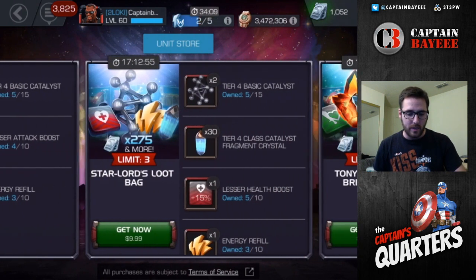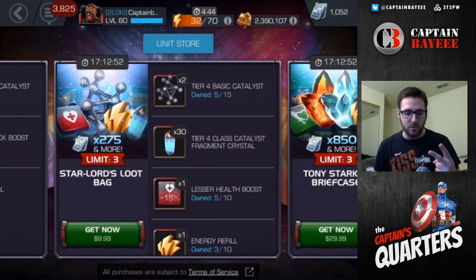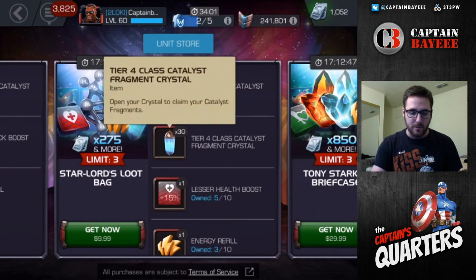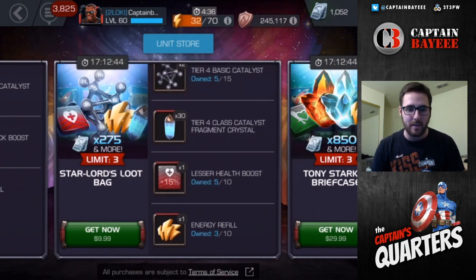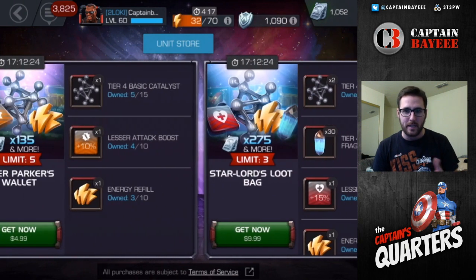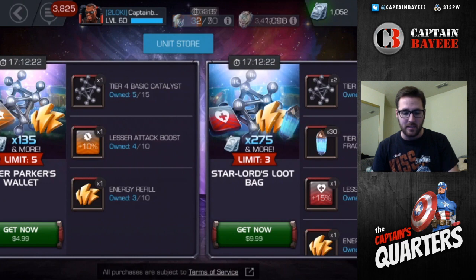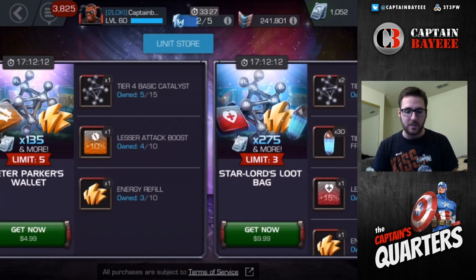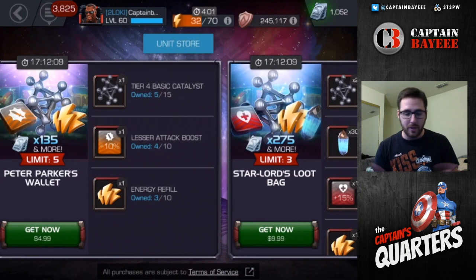The next one, the next step up, is basically the same thing but you're getting 2 for $10. You've got the Tier 4 fragments, which is not really game-changing or anything. You also get the refill, but it's a pretty decent value — 2 for $10 is pretty good. I might get each of these first two once. The second one you can get up to 3 times, so for $15 you can get 3 Tier 4 basics. That's pretty good value.